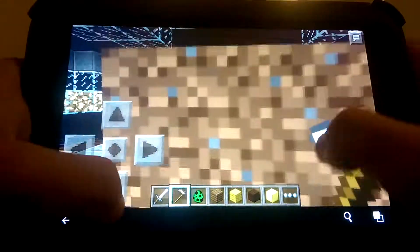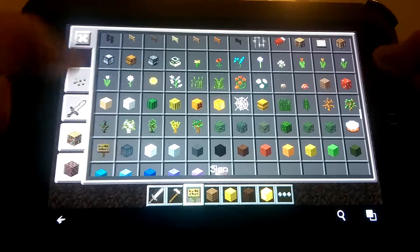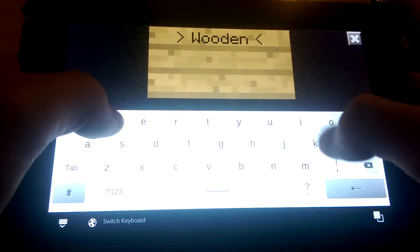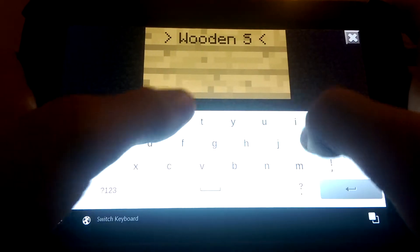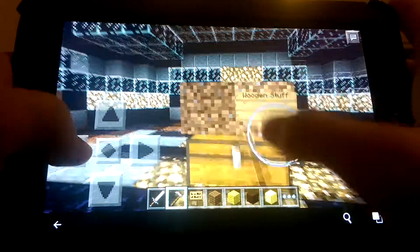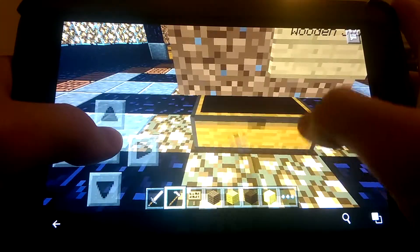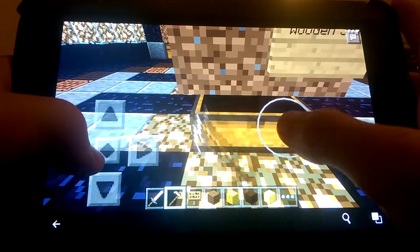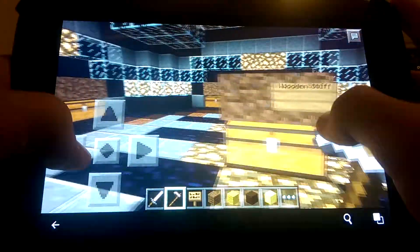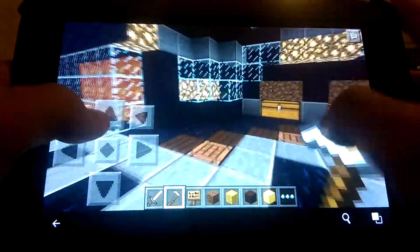And the best part is, if you put any signs here — like, let's just say wood and stuff right here — it doesn't affect the dirt whatsoever. This will all go away by itself, so once you've opened it you can just leave and come back later.